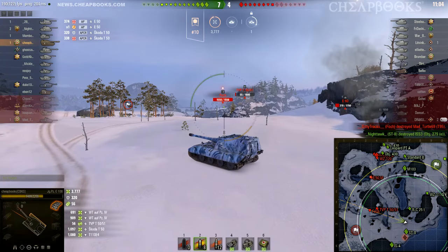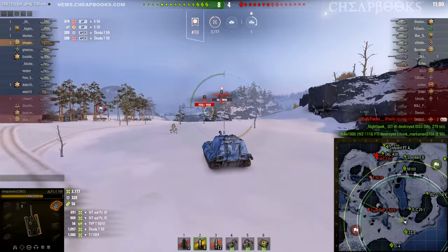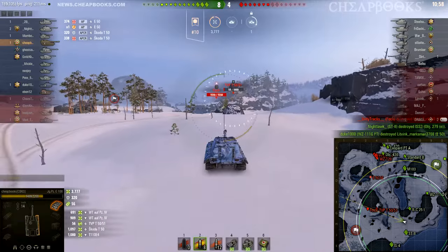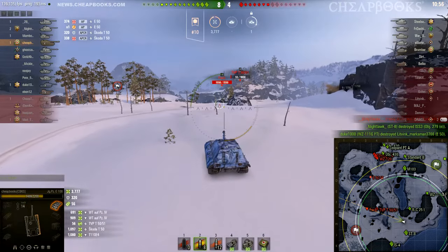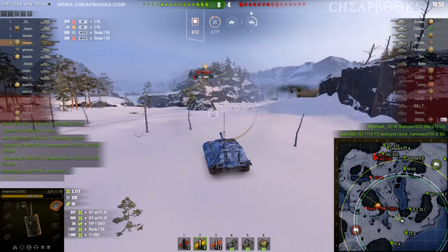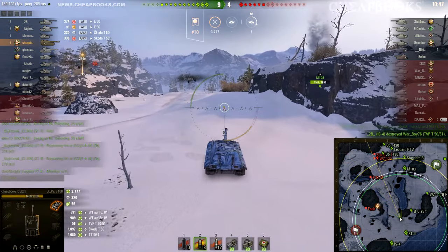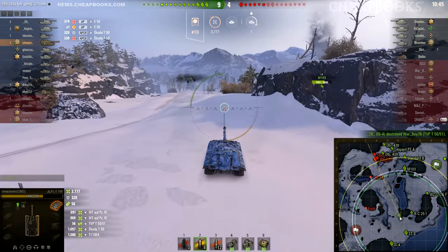I'm pretty sure that 279 is going to be gone by the time I get there — yeah, he's out of the game. I'm up to 3,700 damage. You really want to trust the mini-map: if it looks like the TVP is behind a rock formation, he's behind the rock formation. Score is nine to four — I thought we lost this game.